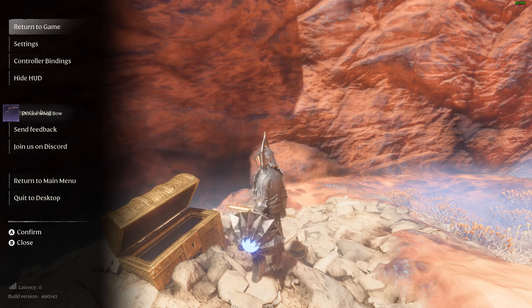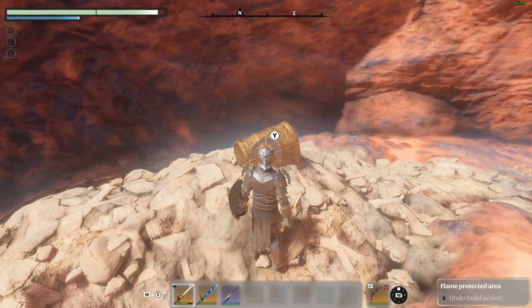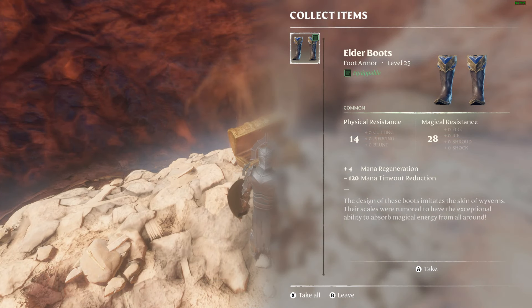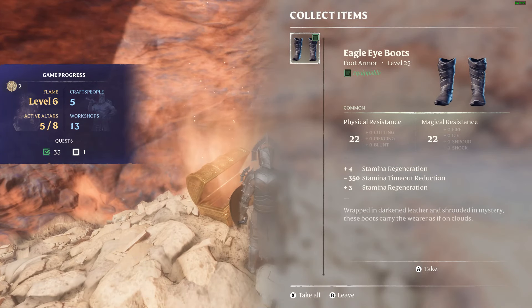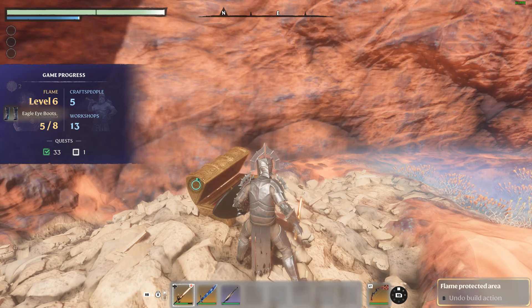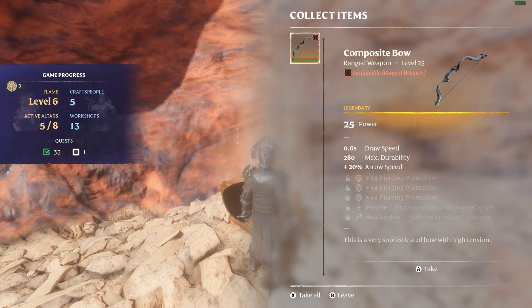Some runes are placed in hidden spots and are going to be extremely difficult to locate. Rewards for completing quests — you can get runes as a reward in some quests. Buy from vendors — some vendors will sell runes, but usually they are weaker compared to runes discovered in other ways.